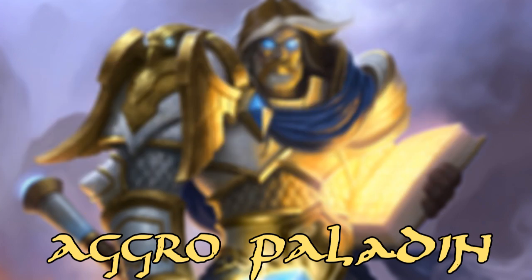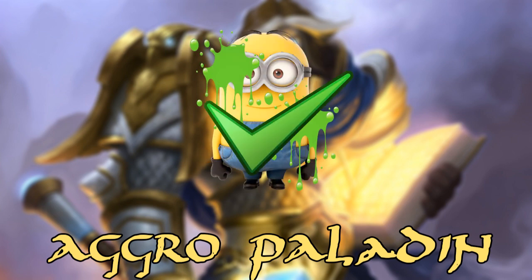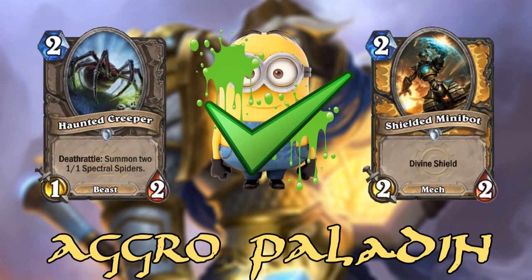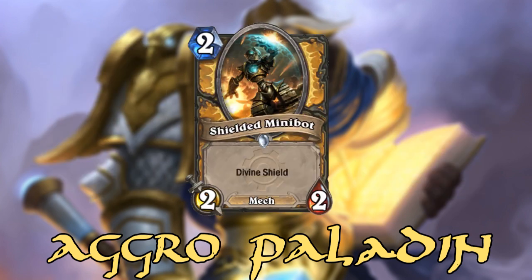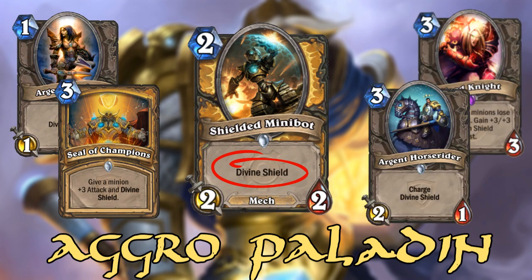The way you succeed in this is by having sticky minions. You have cards like Haunted Creeper and Shielded Minibot, and Divine Shield is one of the main themes of this deck. You have Argent Squire, Seal of Champions, Blood Knight, and Argent Horserider.